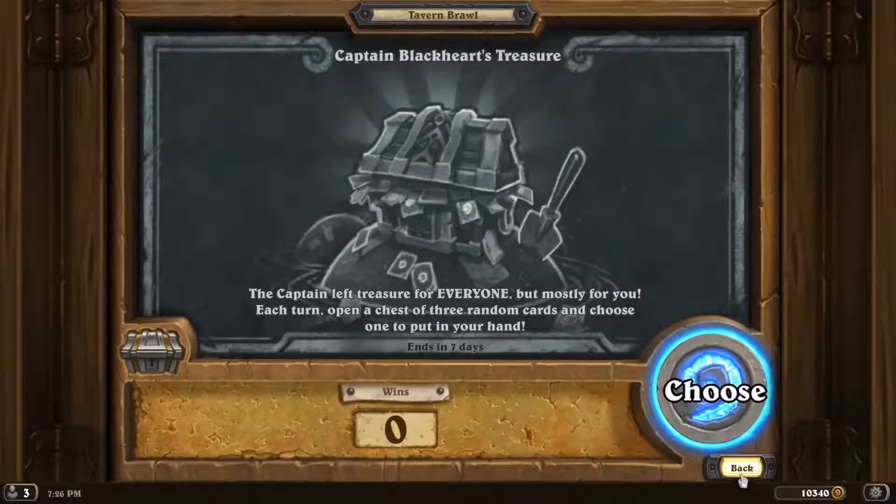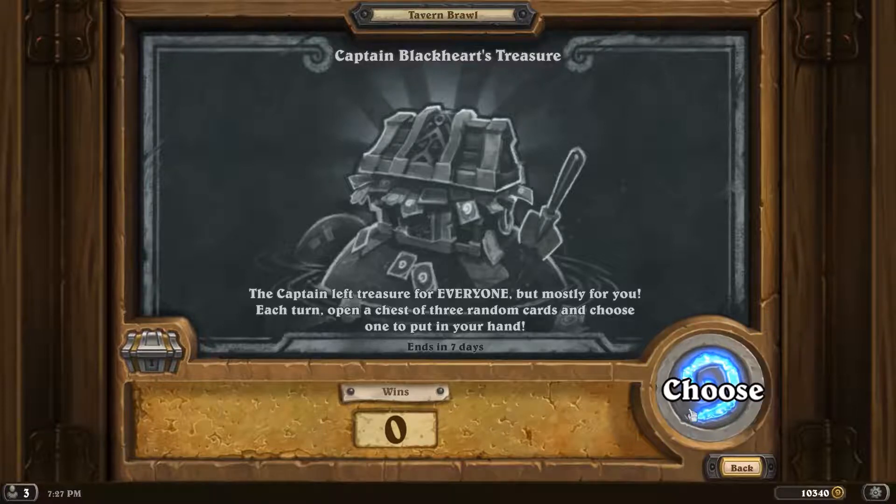This week's Tavern Brawl is Captain Blackheart's Treasure again. The Captain left treasure for everyone, but mostly for you. Each turn, open a chest of three random cards and choose one to put in your hand.